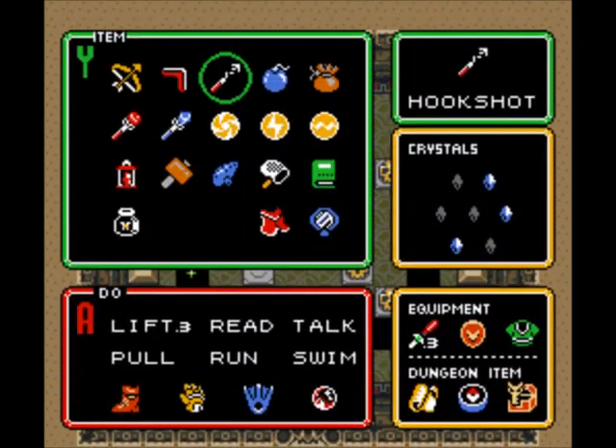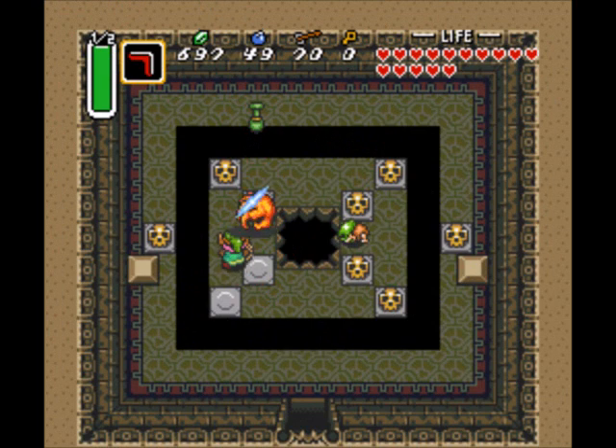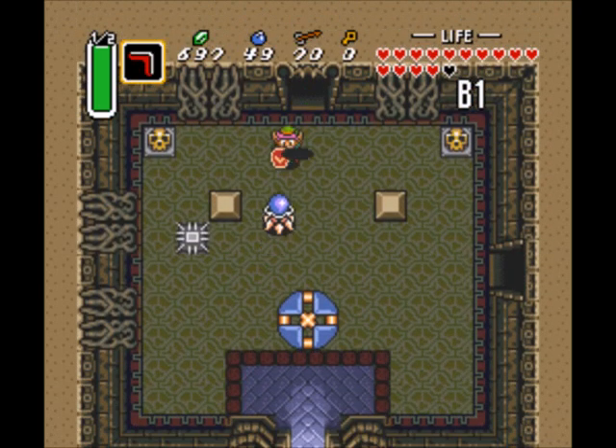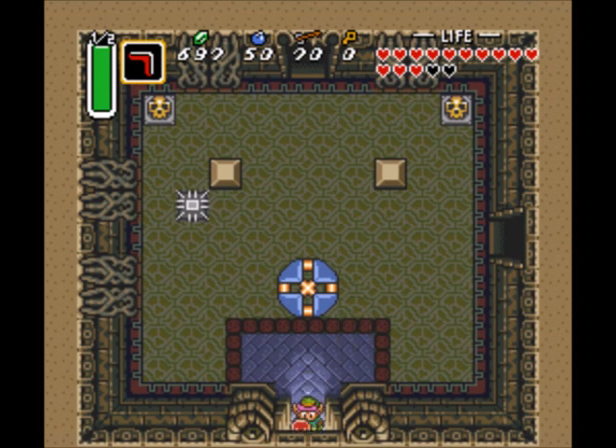There we go — come on, fairy, get back here! I need you. I don't really have a good way to get out of here, do I? Well, that's one way of getting out of there. I was gonna say getting one heart would be easier than a fairy, but no!